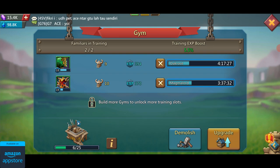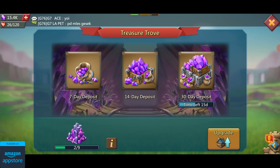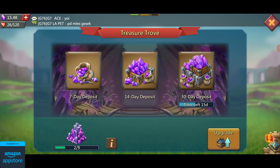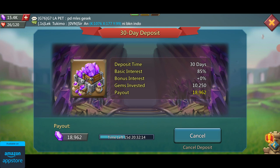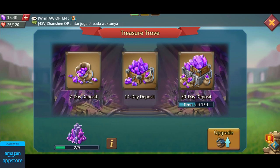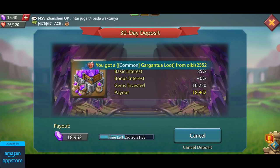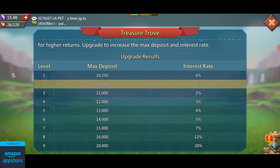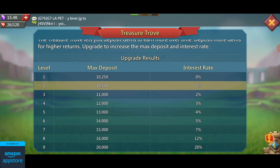The last building I want to talk about is my favorite building in the game, and that is the treasure trove. This is a building that you unlock at castle level 17 and it basically acts like a bank that pays you interest on your gems. All you need to do is invest a certain amount of gems into this building for 30 days, and at the end of 30 days it'll give you back the initial amount plus a huge interest. At the moment I can invest 10,250 gems and get an 85% interest, so when I get back my gems at the end of 30 days I'll get back 18,962 gems in total.